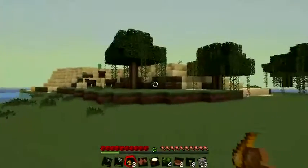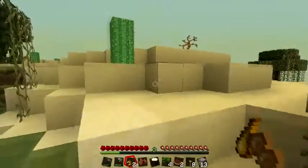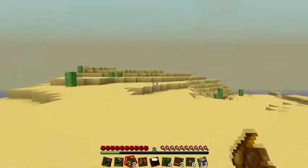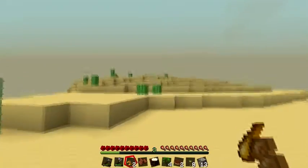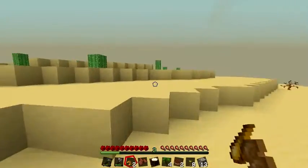Looks like here's a desert biome. Interesting. I like how the sky sort of changes in this texture pack. You can sort of tell there's like a haziness now that I'm in the desert. That's really cool.